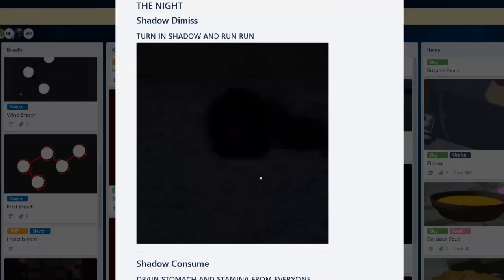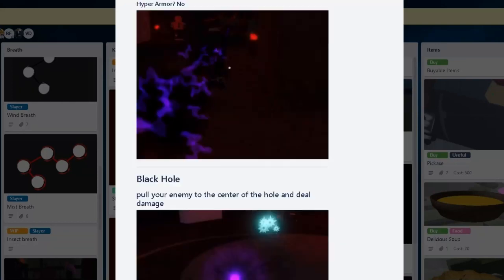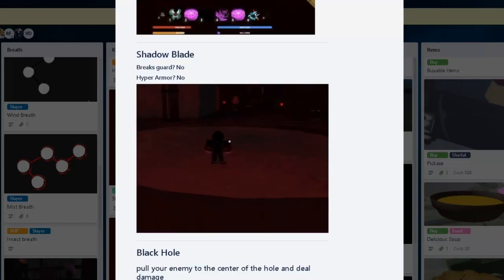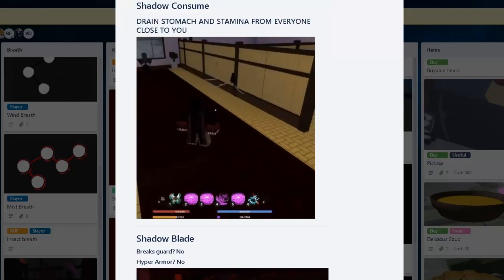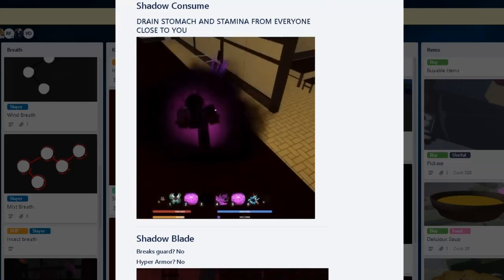Maybe Shadow Art can do the same, because you have the Shadow Blade move and then Black Hole. Super nice! Yeah, I do like it. Hopefully the projectile is really good, because it seems like we're gonna get some projectile moves as well. If not, it is what it is, guys. Thanks, bye.